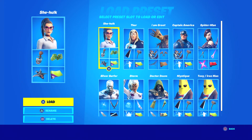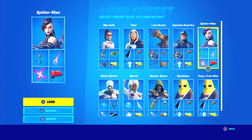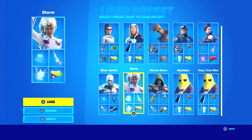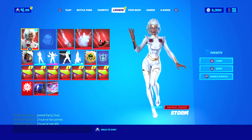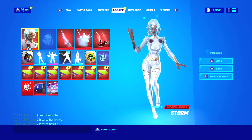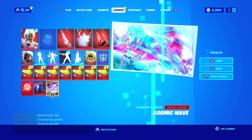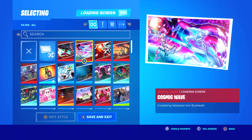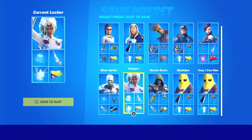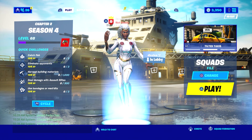I have them already preset — I got She-Hulk, Thor, Captain America, Spider-Man (he's not in yet but I'll be buying him when he comes out), Iron Man, Mystique, Doctor Doom, and Storm. So we're gonna go to Storm, equip her, and save. I always do that to make sure she's already in and the loading screen is set to Storm.